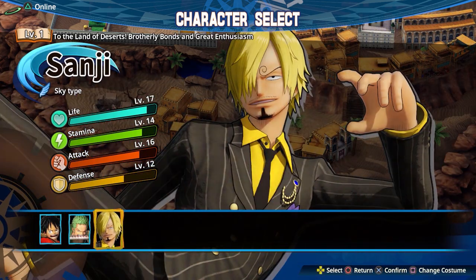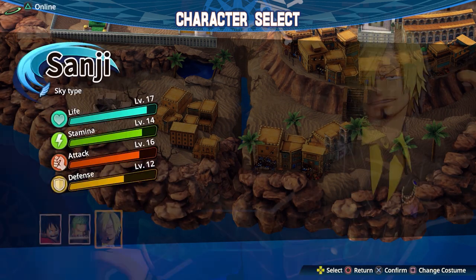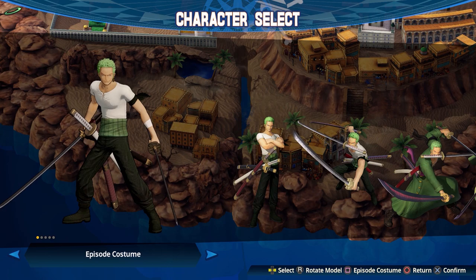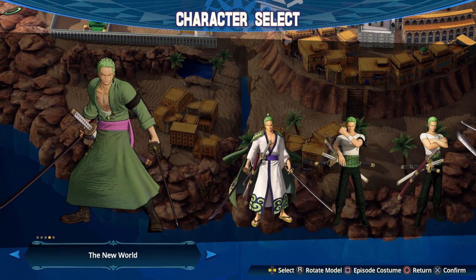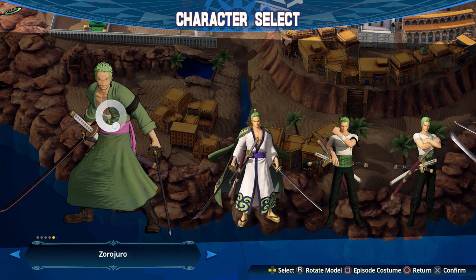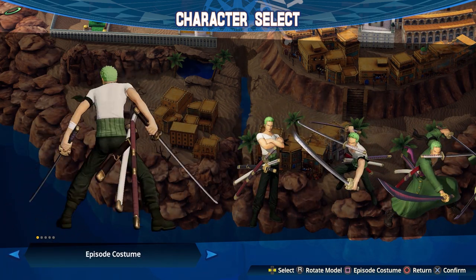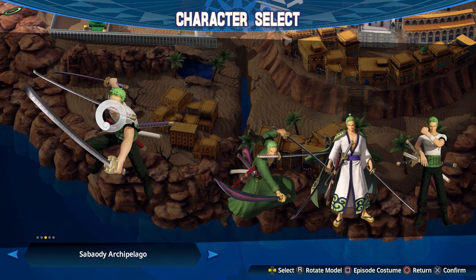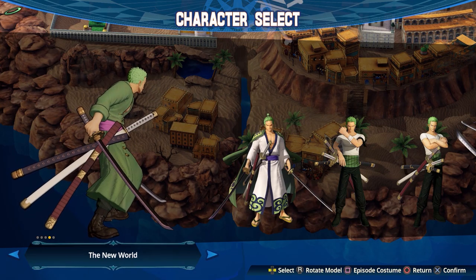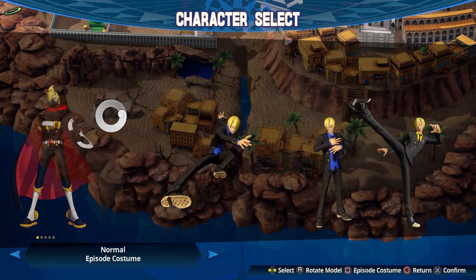You might also be wondering: why are we defaulted to New World outfits? Oh — actually, the game lets you have the option. Once you've completed any stage, it lets you choose your outfit. Normally in free mode, and also in the Treasure Log, you're not able to play as the pre-timeskip versions of these characters. So the fact that we actually have access to them again is rather nice.